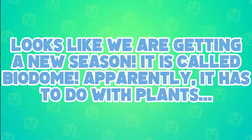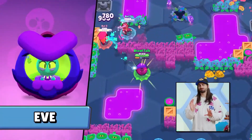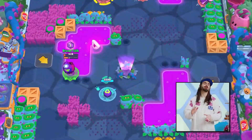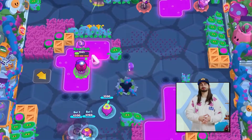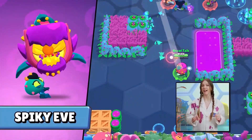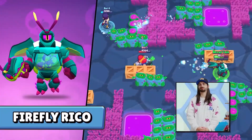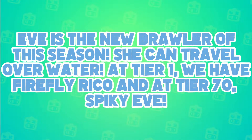Eve is the newest brawler of the season. She's a very small alien flea in a spaceship who is joining Ruff's trio. She can hover over certain terrains like water and rocks. She's also getting a skin called Spiky Eve at the last tier of the biodome Brawl Pass, and the first skin of the pass is Firefly Rico.